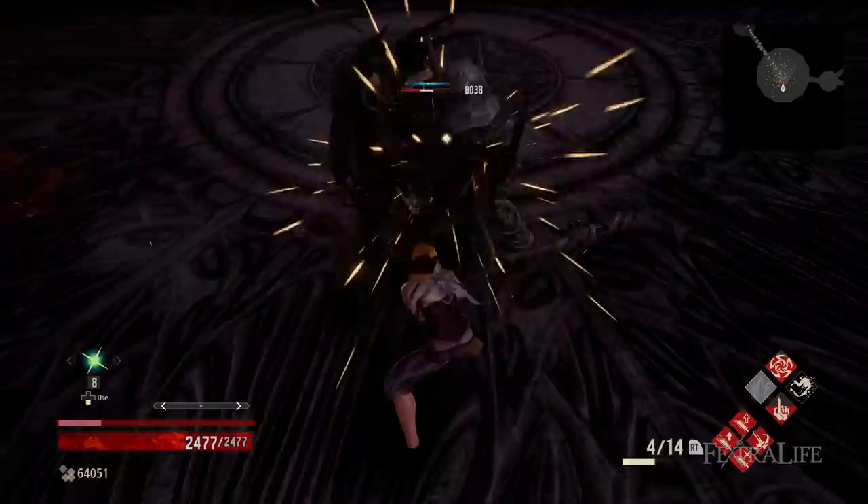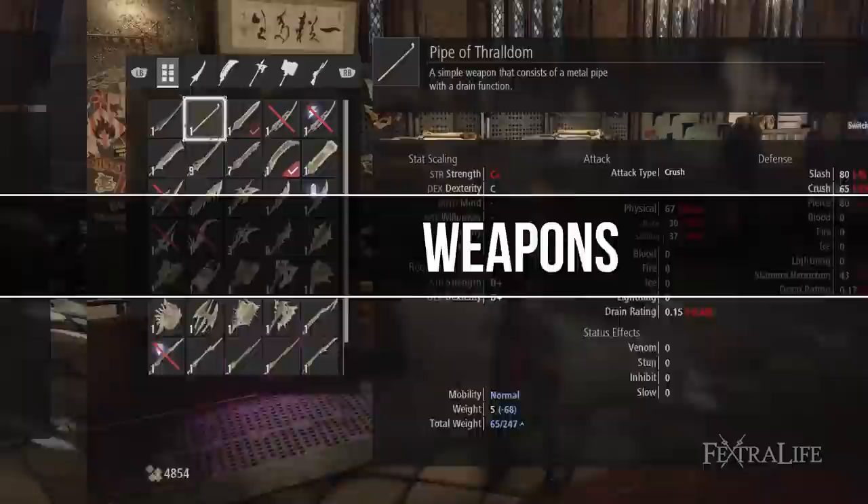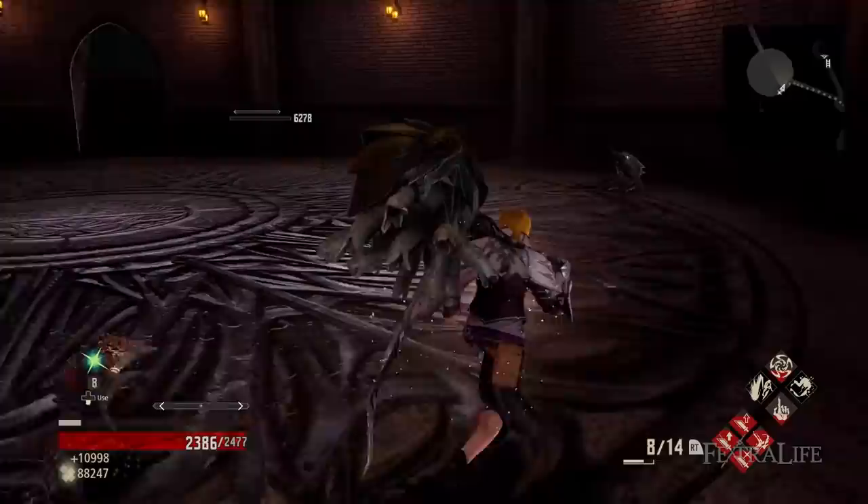In this Code Vein build guide we'll explore exactly how you make the Red Shockwave build, which is a hammer DPS build that focuses on pounding things to a pulp. How do you get the most from your weapons, blood veils, your blood code, and your gifts? That's exactly what we're going to cover and how they all fit together to create the Red Shockwave build.